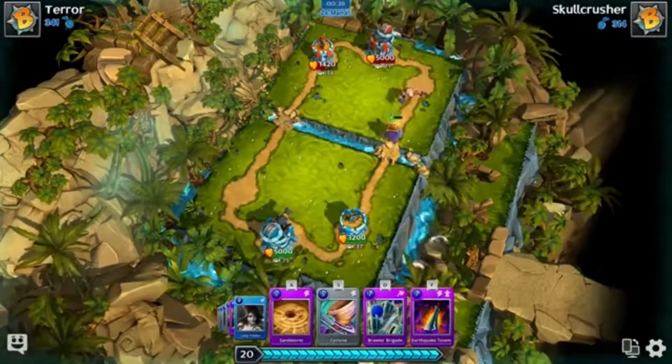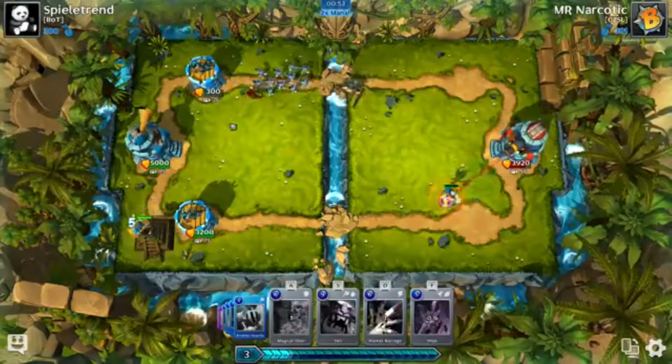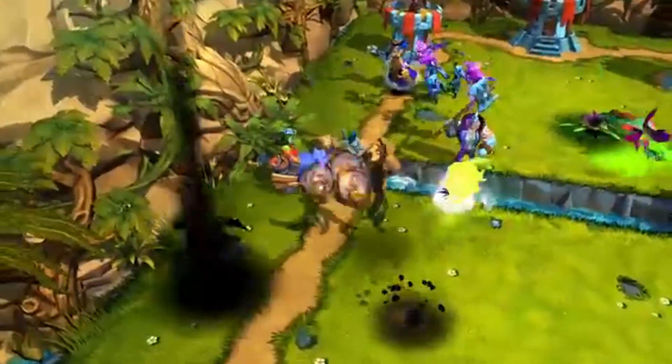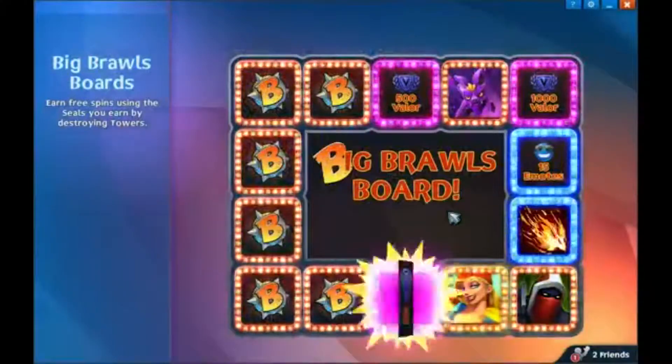The game is timed at 3 minutes, so quick thinking and strategizing is key to achieve a 3 tower victory. Each tower you destroy in game gives you a seal. Five seals allow you to spin the big brawl's board to get bonus cards to work towards leveling up.